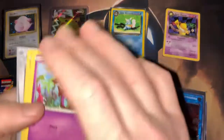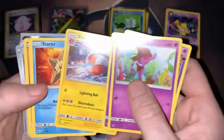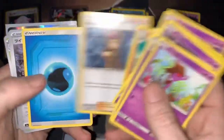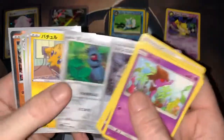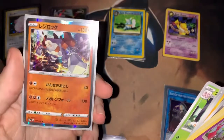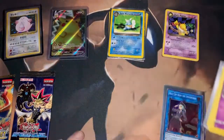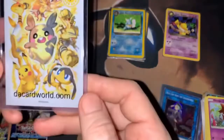Then these are the non-holo non-rares — there's a rare right there. I did some Hidden Fates and some Legendary Heartbeat that I bought from him. I didn't really get too much good stuff out of the Legendary Heartbeat — just this one, I think it was Regirock. And then the best pull out of the Hidden Fates — check out this sleeve.